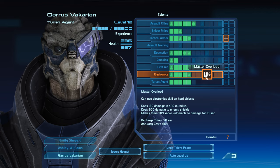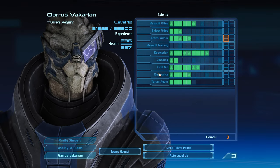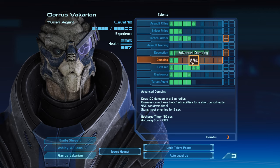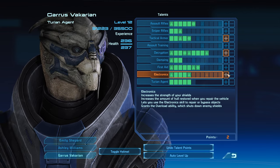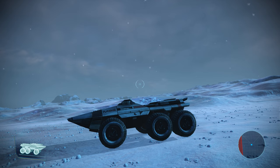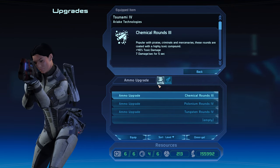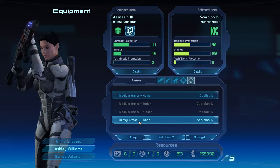I have seven points, I would need eight to unlock both of those. Let's go with Decryption, and then some Damping, I guess. Put a point in Electronics as well. Let's see if there's more equipment for either of these. Oh, I have some heavy armor — Scorpion IV heavy armor, that's what we're talking about.